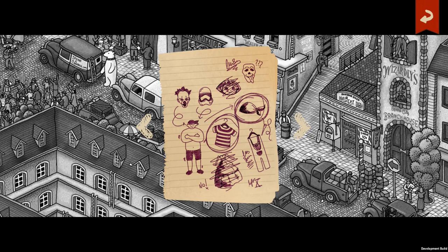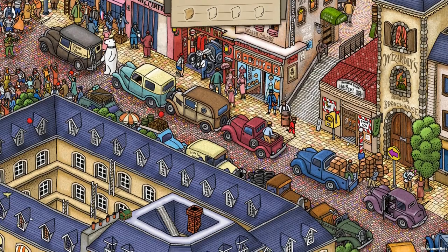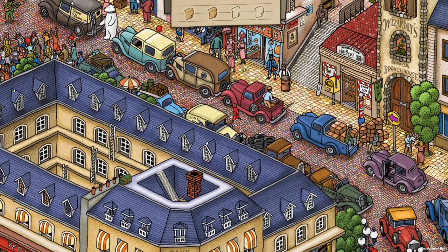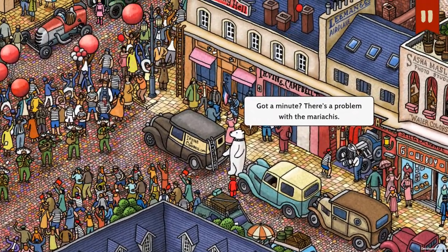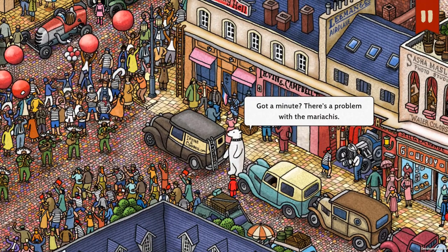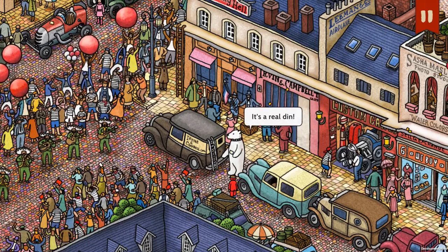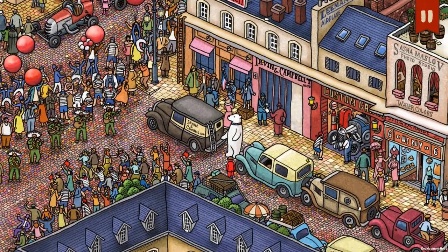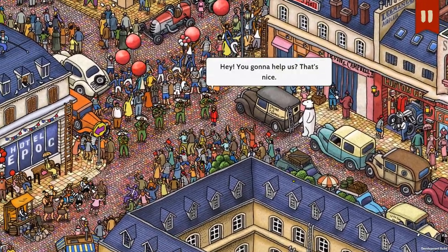Am I supposed to be looking for this? Bandana, striped shirt... Pirate? What does this mean? So let's try to look for a pirate-looking guy. About a minute there's a problem with the mariachis — they can't play the same thing twice in a row. I can apparently do something about that.